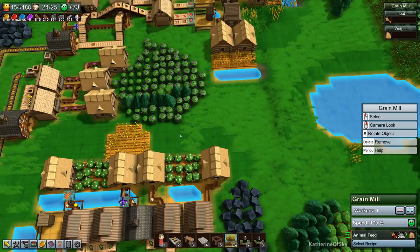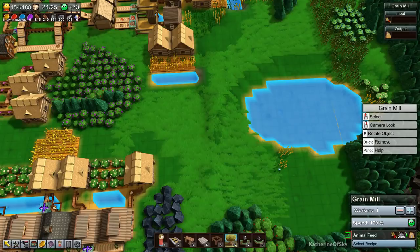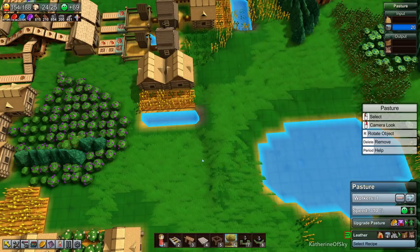Greetings and welcome back to Factory Town. I'm Catherine of Skye and I've made a little spreadsheet. According to my calculations, I need four grain mills and six farms to feed those grain mills in order to make the leather on time for this particular workshop. I hope that's correct, but we'll see how the production goes. We might have to replace and move things because the amount of grain needed is huge — I'm thinking we might just direct feed it.